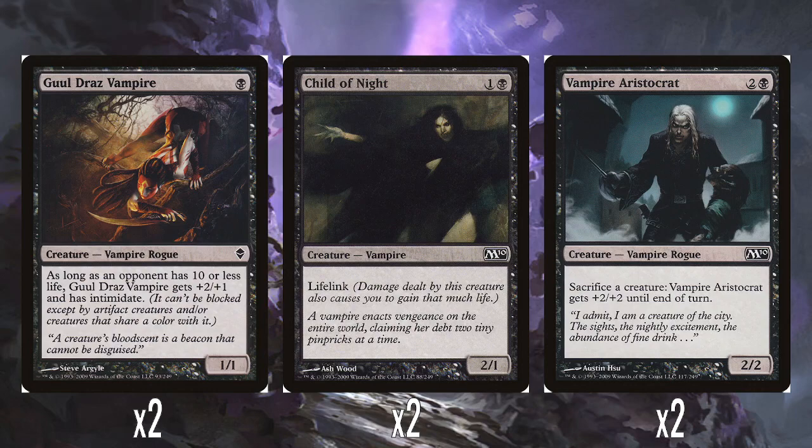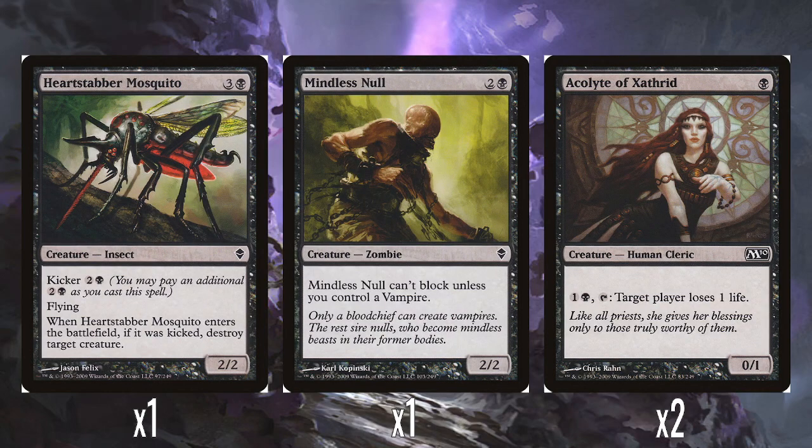We also have some vampires from M10: two Child of Night, just a 2/1 with lifelink for two — perfectly fine. And two Vampire Aristocrats, two and a black for a 2/2 that can sacrifice a creature to get +2/+2 until end of turn — perfectly fine. I was surprised because I was certain Vampire Aristocrat had been reprinted a load of times in different core sets, but apparently it was only printed in M10 and maybe Conspiracy. I just seem to have loads of them in my collection and I don't know why.